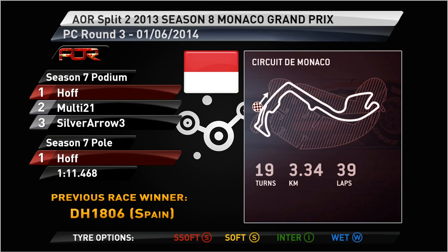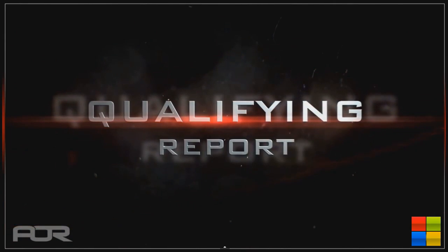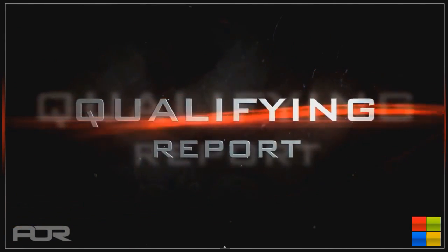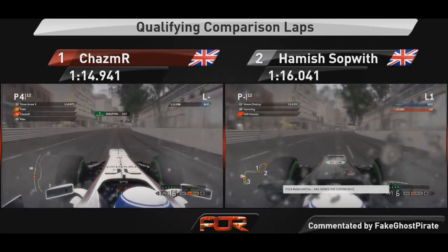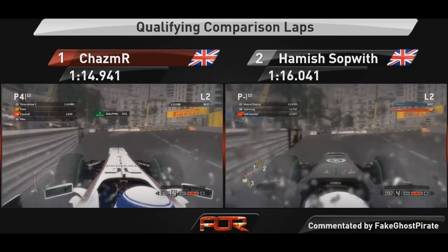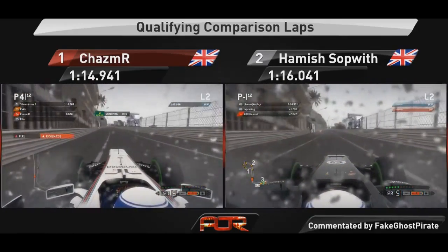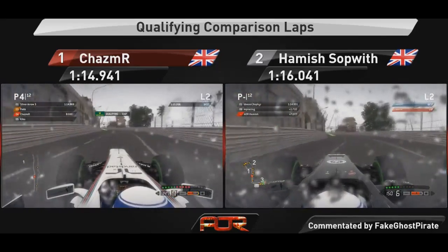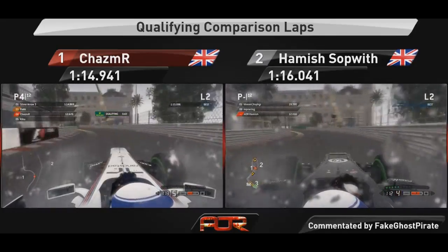It's time to go to Ron, LAC3 for a qualifying comparison. Today's side-by-side features Kazimar in the Williams and Hamish in the Sauber. It's raining in Monaco so the intermediates are the tyre of choice. You've got to be very careful under braking for the bumpy Sendevall, and both drivers exit cleanly using KERS to power them up Beau Ravage and towards Massenet at the top of the hill for the blind apex left-hander.